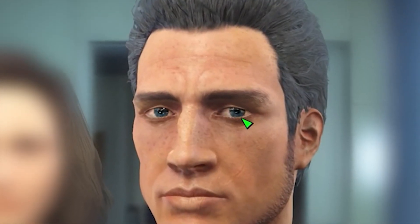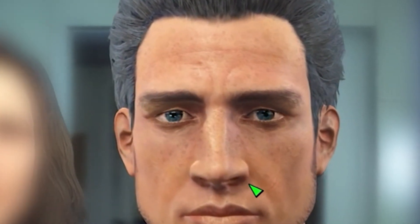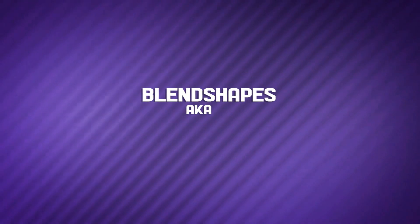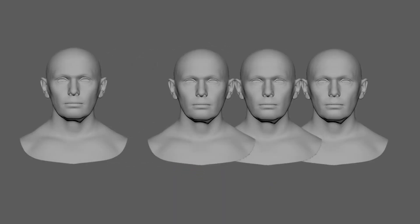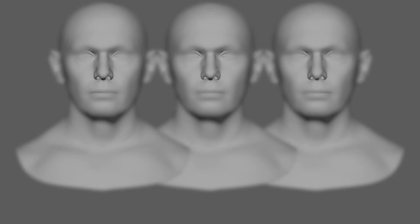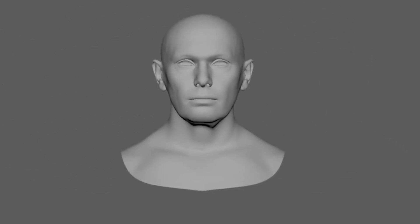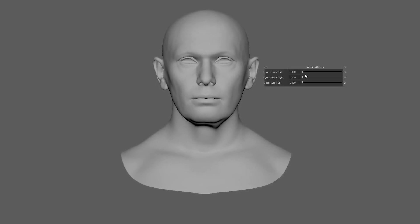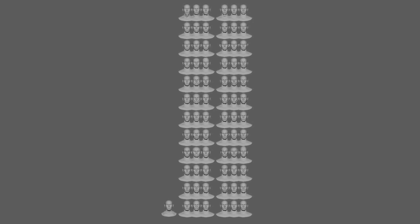We're not quite done yet. To enable players to change facial features in a character creator, we're going to need something called Blend Shapes, also called Morph Targets. These are copies of the original character, each of which has been modified in isolated areas. The original character then blends all of these modified copies together, letting the user decide the strength of each shape. The result is a face that can morph into unique faces. As you can see, for a compelling character creator, we're going to need a lot of blend shapes.